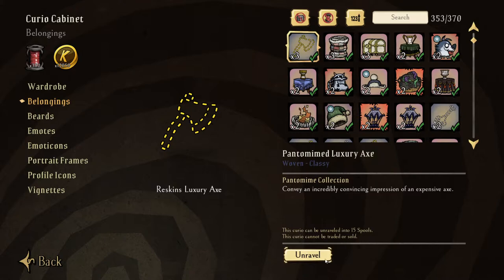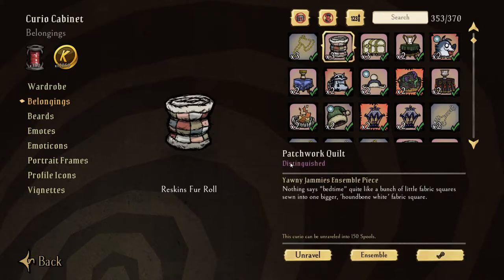Right here you see where it says unravel. To know if you can sell something on the market, you're going to look for a little Steam icon on the right. We can see that I have three of these — the patchwork quilt.